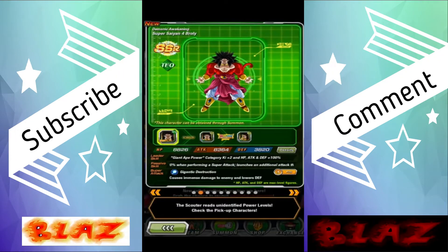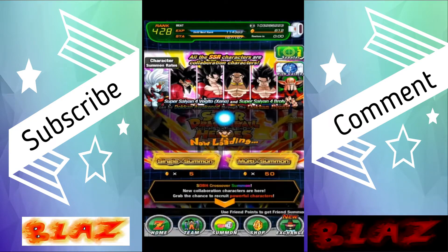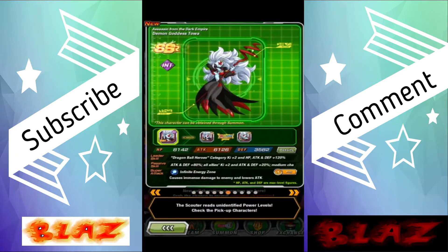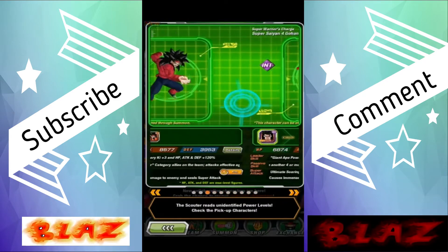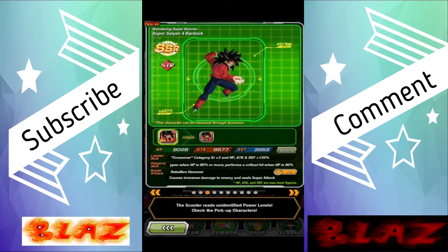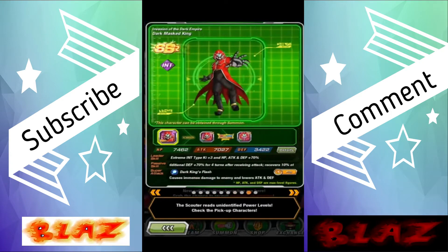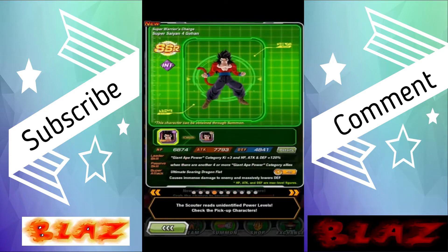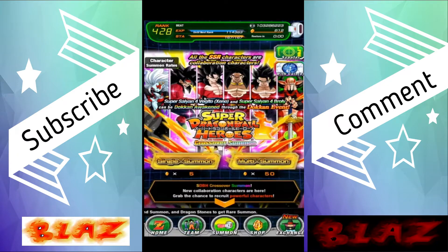The Dragon Ball Heroes collab has officially started and this is the banner here. We already know the characters that were going to be on the banner. The ones we're going for are Vegito and Broly — those are the two we want to rainbow. I also want Bardock and Gohan even though they're not awakened yet. I want to rainbow these two and get them ready for whenever their awakening comes to the game.